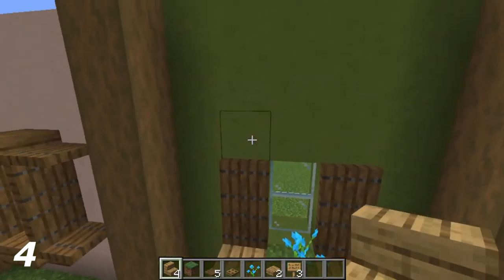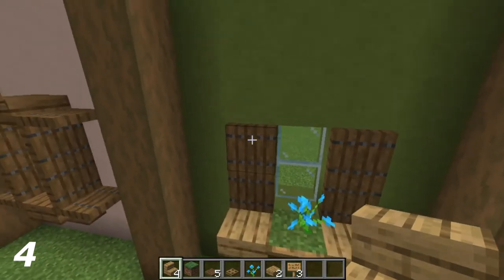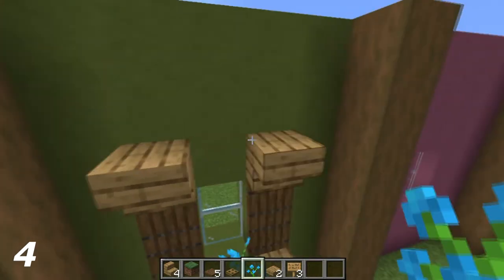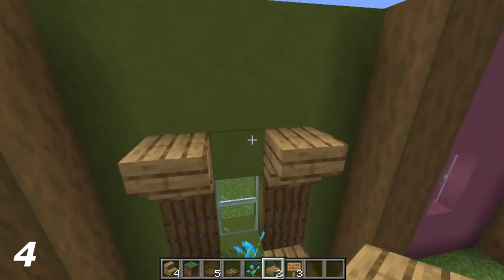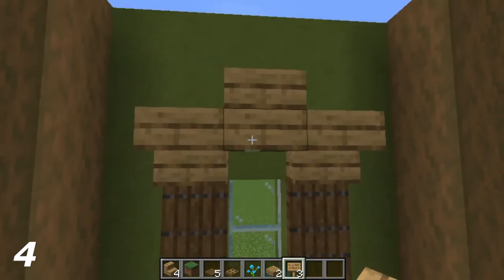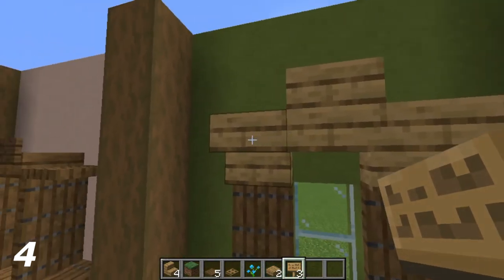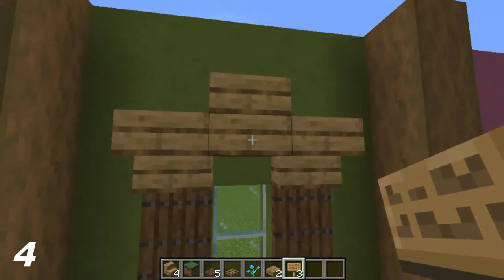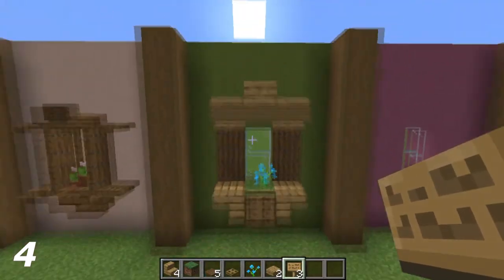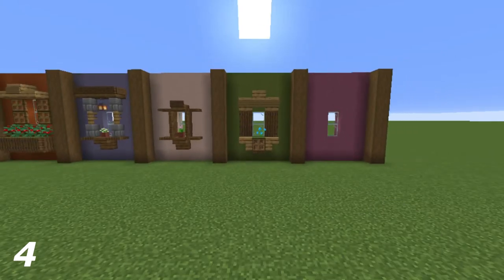The flower goes on top of the grass. Put upside-down oak stairs on top of where these spruce trapdoors are. In between those oak stairs, put an oak slab on the top half, then put another oak slab on top of that. Where the stairs and the middle oak slab are, put signs in place, and that's the fourth window done.